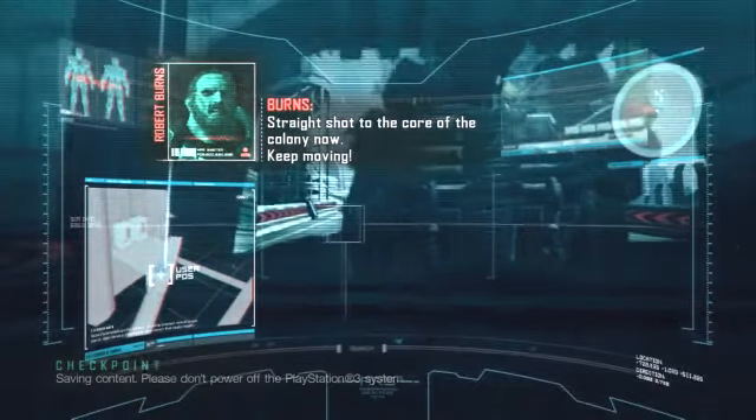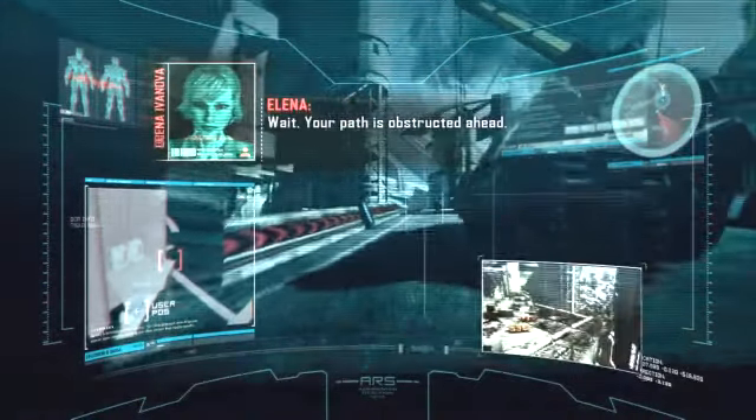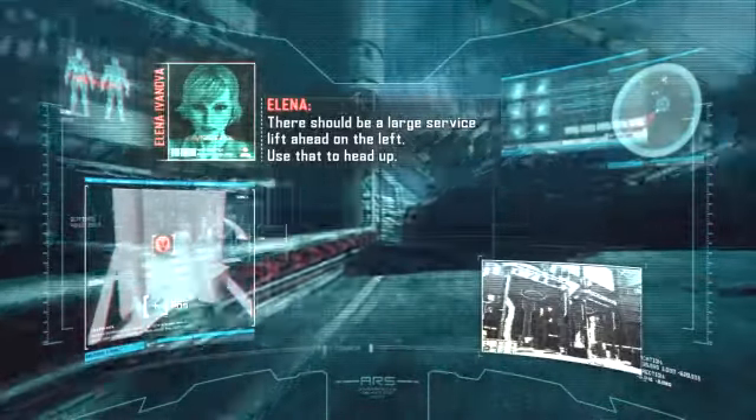Straight shot to the core of the colony — now keep moving. Wait, your path is obstructed ahead. Is there another way around? There should be a large service lift ahead on the left; use that to head up.